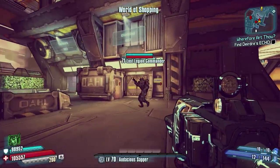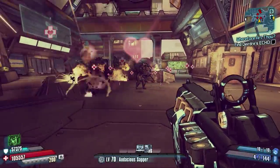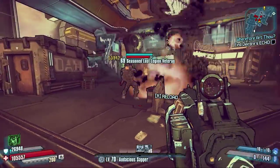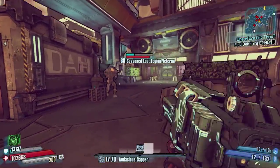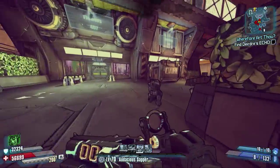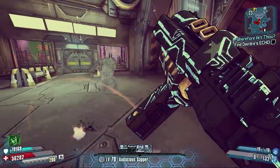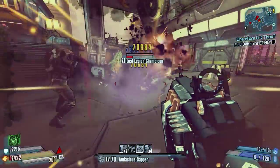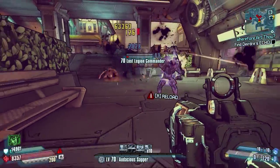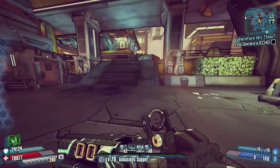Hello everybody, welcome back to another Ultimate Vault Hunter Mode Legendary Weapon Guide here on Borderlands the Pre-Sequel. This is my complete analysis and close look at every single Legendary Weapon and Item in the game, and today we're going to be taking a look at the Legendary Flakker Shotgun. This is an Explosive Shotgun made by Torgue — that is the manufacturer. It's a really powerful shotgun if you train yourself to use it properly.